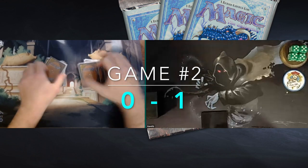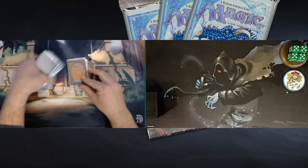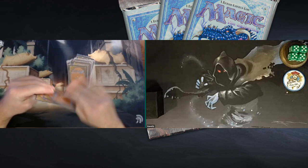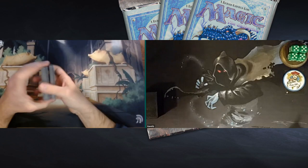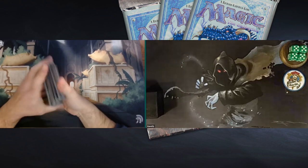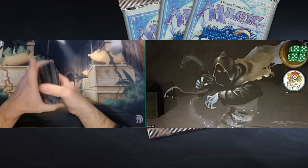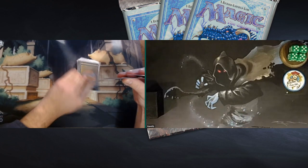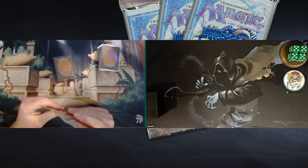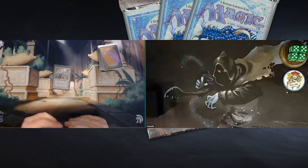Game number two. There's some shuffling. Really like the see-through penny sleeves of Baron Nick — very old school. Baron draws a fresh seven but takes a mulligan. I think I saw only one mountain — it's a good decision even though the rest of the hand was really good, because if you can't play it out there's no reason to keep it. He gets seven again and puts two on the bottom — his second mull. Starting with five cards. Remember, if Xandor wins this he moves on to the semifinals.